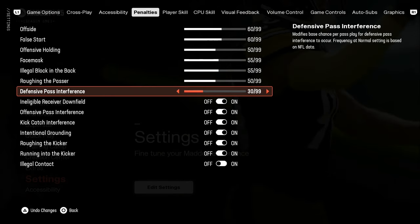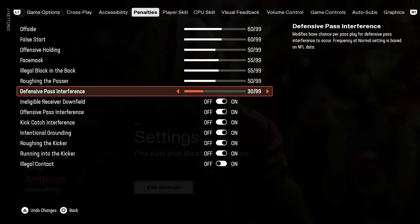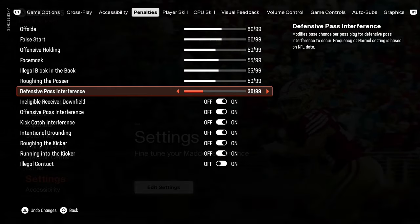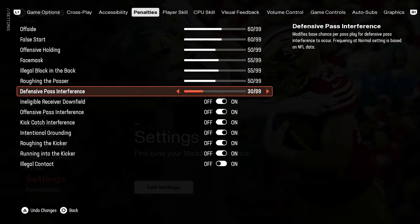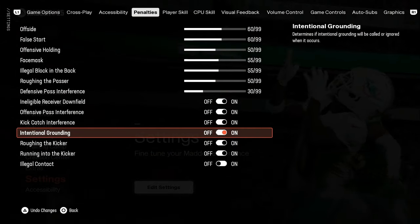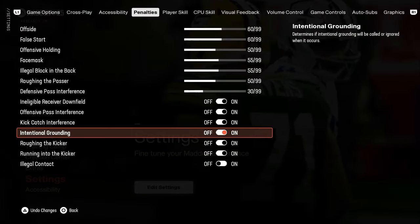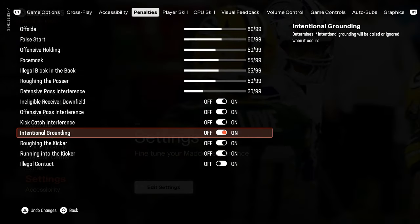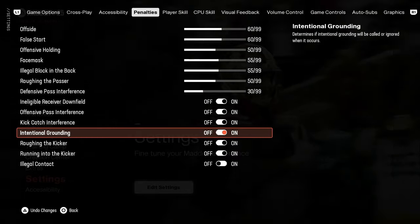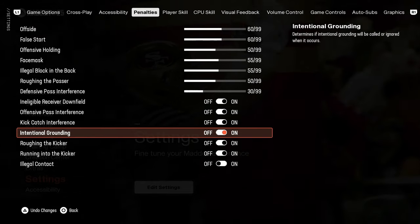Defensive pass interference is turned down to 30. We all know the game right now is not great when it comes to man or zone defenders — they just don't know what they're doing. I think my sliders sort of fix that. I'm still seeing interceptions but not four picks a game, which is what I was aiming for. I also noticed when intentional grounding was turned off, quarterbacks were dropping back 10 to 15 yards and taking sacks. Turning intentional grounding back on seemed to fix that, and it's not happening as frequently now.